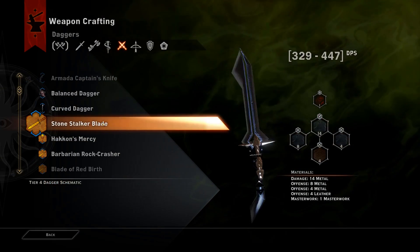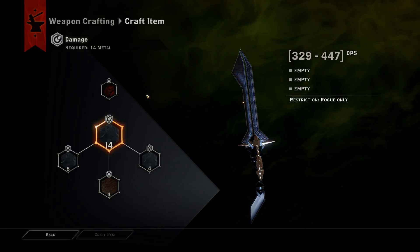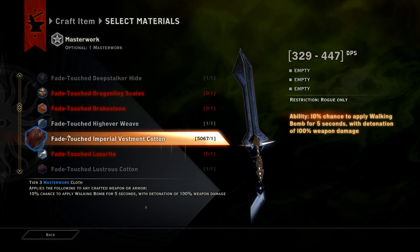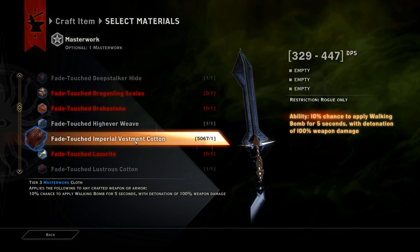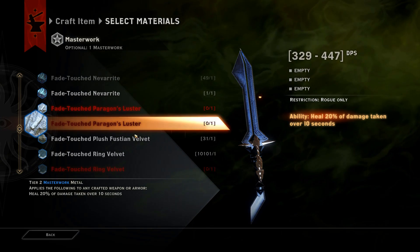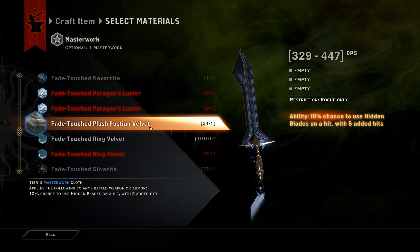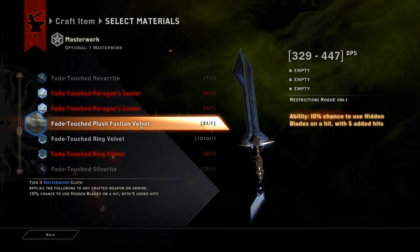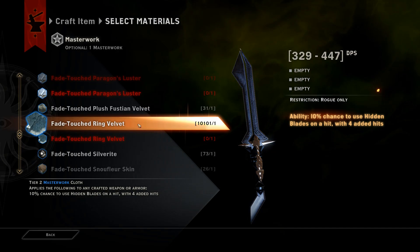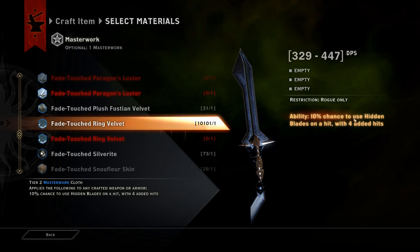Moving on to the weapons, the two daggers which are exactly the same are the stone stalker blade. For the walking bomb masterwork you're going to want the fade touched imperial vestment cotton, and for hidden blades you're going to want the fade touch plush velvet. If you don't have the plush velvet — which gives 5 added hits — you can go down to the ring velvet which gives 4 added hits. The ring velvet is more common so it's more likely you'll have it, but if you can get the plush velvet go for that.